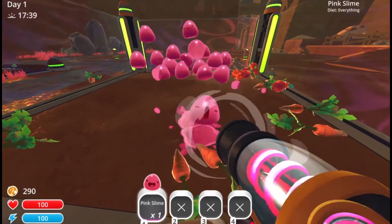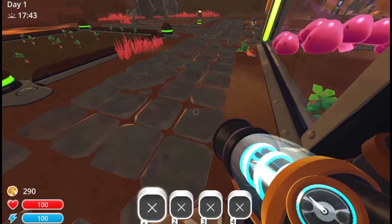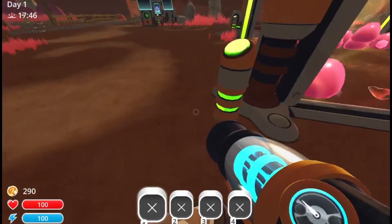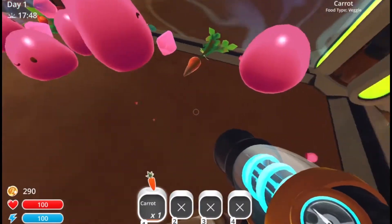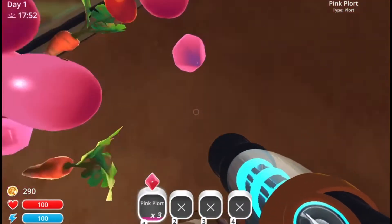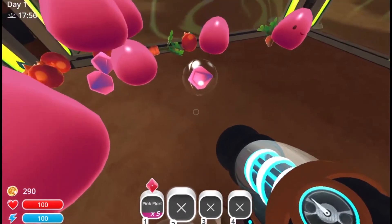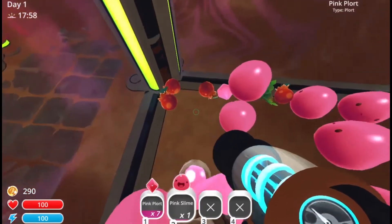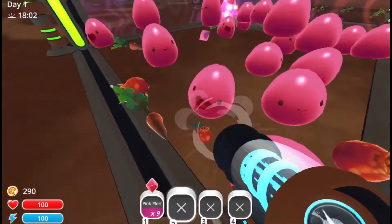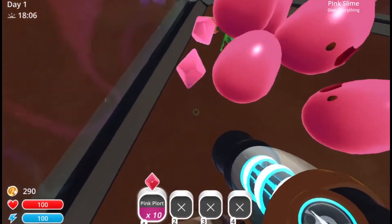Also guys, you can get money — as you can see in the corner here, I have 290 of whatever currency is in the game. And how you get money is: see these things I'm collecting here? You get this when slimes eat food and then they drop this. It depends on which slime you have — if you have pink slimes you get pink plorts.